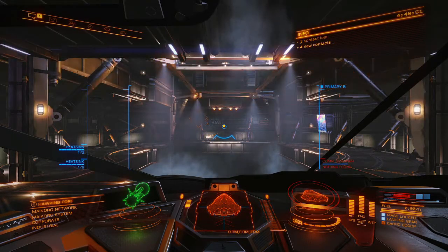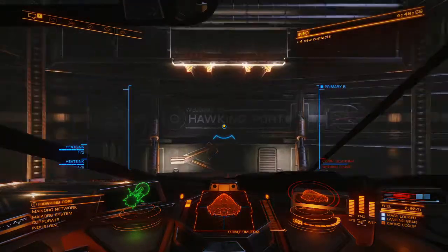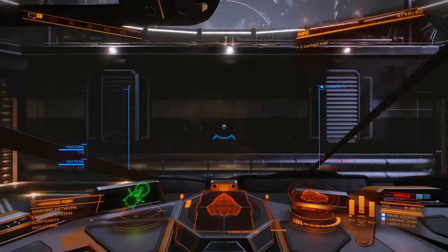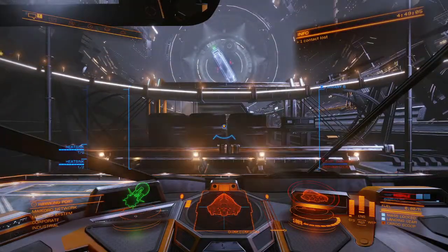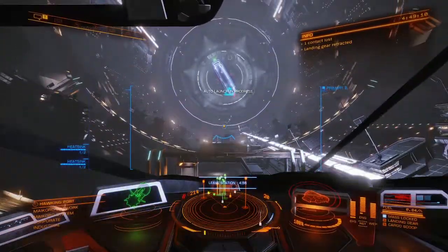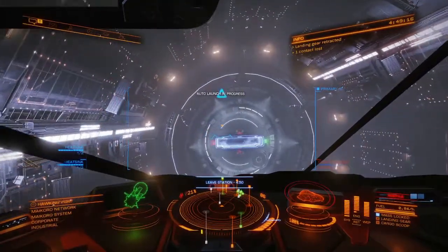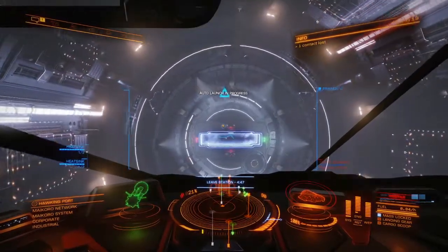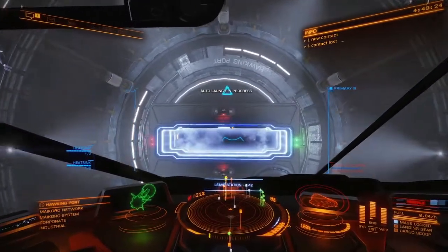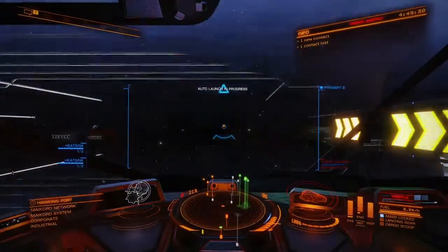Right here we're going to show you launching out. This is all automated — this is the beauty of the advanced auto-docking, not only to come in but also to leave. You don't have to worry about departing. My hands are not on the keyboard and it's doing all this by itself. If there's another ship in front of you, it'll put you in a queue and make sure you don't crash. Sometimes it scrapes the bottom — everything's not perfect — but what can you do.